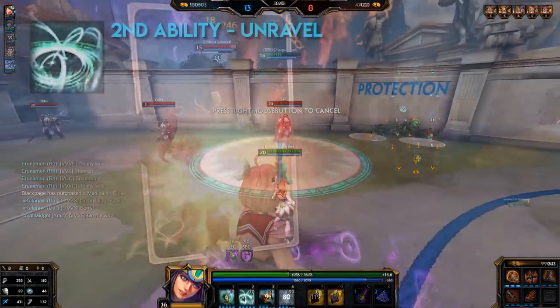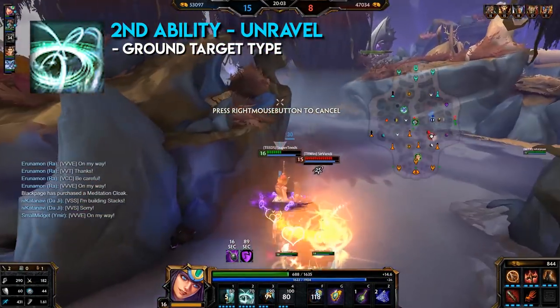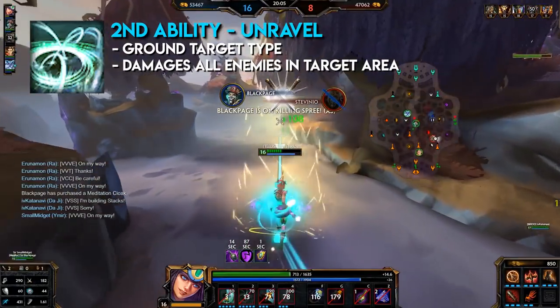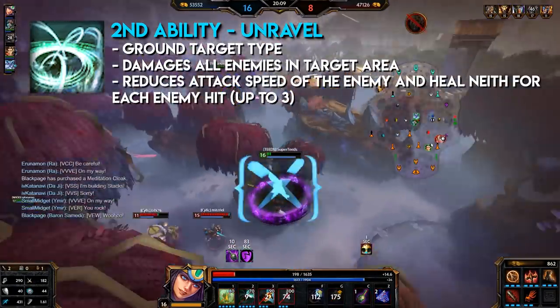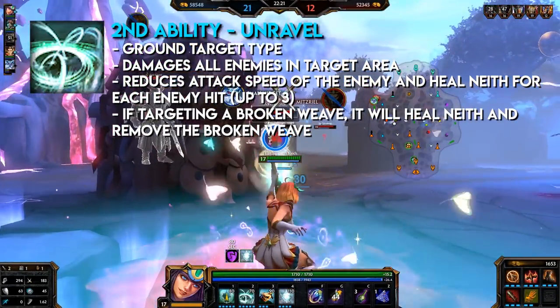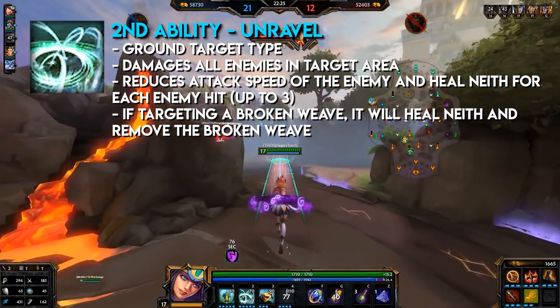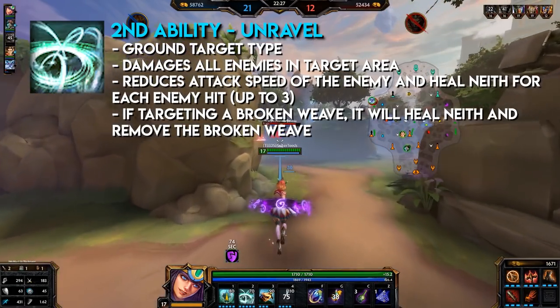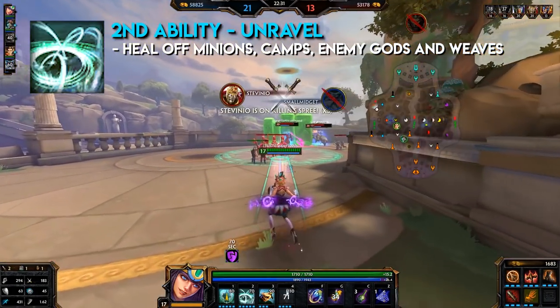Neith's second ability: Unravel. This is a ground target type. Neith unravels the world weaves, damaging all enemies in the target area. This will reduce their attack speed and heal Neith for each enemy hit, up to three. Any Broken Weaves in the area are removed, healing Neith an additional amount. This is great to use strategically in fights as it also counters other attack speed-based gods. You can heal off minion waves, enemy gods, and off weaves on the ground.